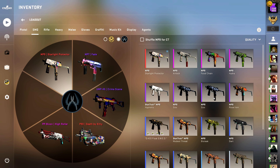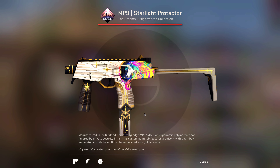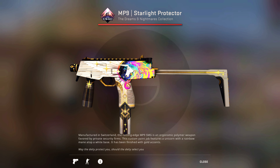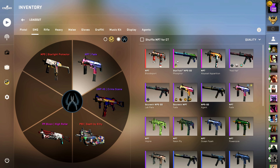I've used a bunch of different SMGs over the last couple years, but the one I've really gravitated towards is the Starlight Protector from the Dreams and Nightmares collection. It's not the craziest MP9 in the game, but the reason I chose it is because it's the only covert MP9 in the entire game. The MP9 is such a good gun — I don't know why more people don't use it. It's flashy, it has a unicorn, it's colorful — that's kind of what I go for with skins.